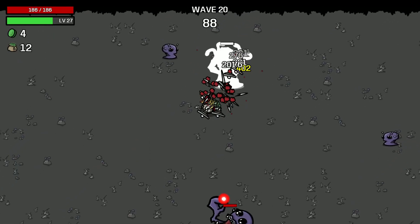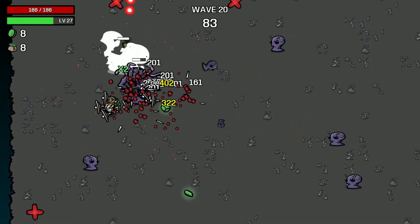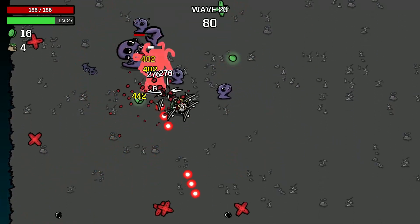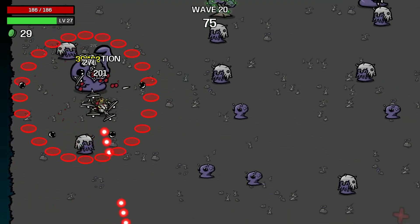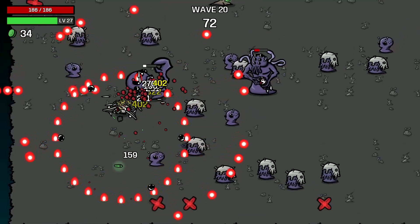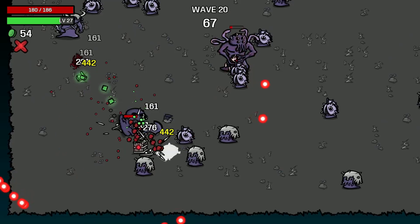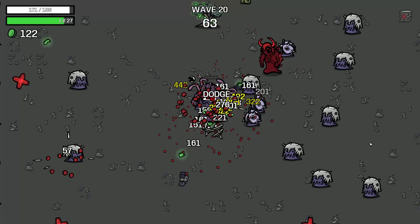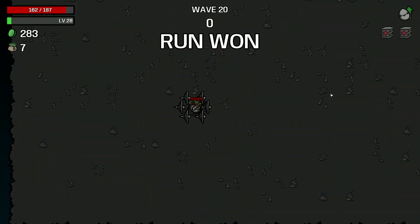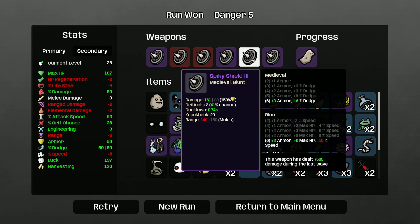I gotta keep that in mind — we can't heal. Compared to last time, look at how easy this is! We are only taking 6 damage from the boss — that's insane. We have 50 armor. Spiky Shield, absolutely broken, absolutely OP. So we did unlock another item.